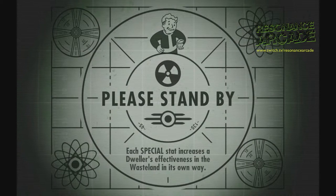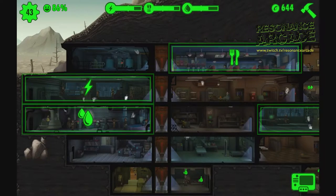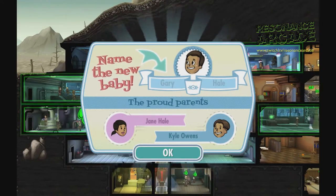Fallout Shelter was released on iOS on the 14th of June 2015 and then on Android on the 13th of August 2015. I'm playing the Android version on my Galaxy Nexus 10, Android 5.1.1, for those of you who care.